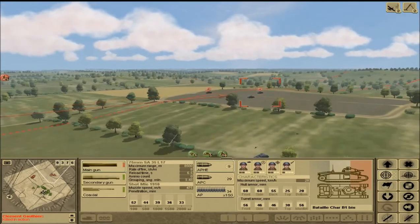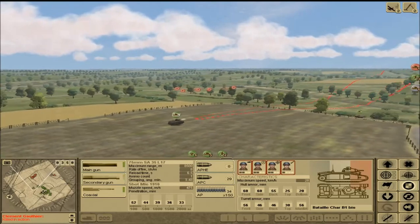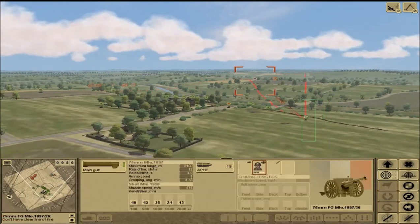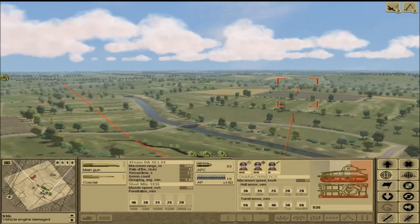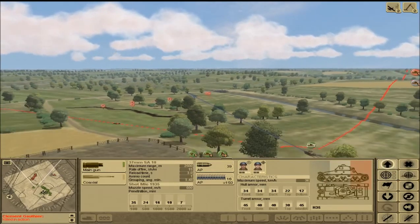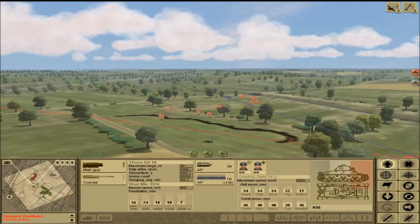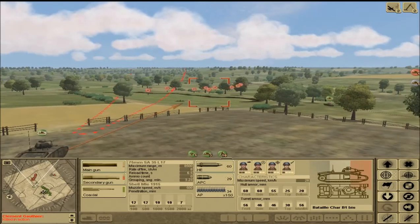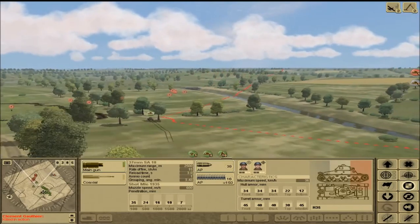We've got one more Panzer IV to worry about but also a lot of infantry over here, so I'm going to change my focus for a bit — just to make sure they don't get in that damn trench. We've got two tanks approaching this trench — we're going to try to absolutely wipe out all German resistance here, just like they did to our infantry. This is France — leave while you still can!